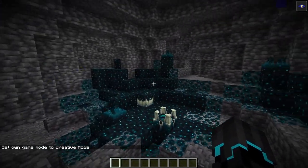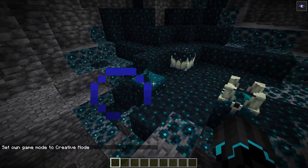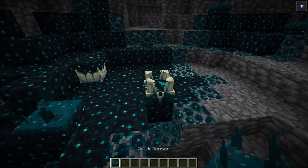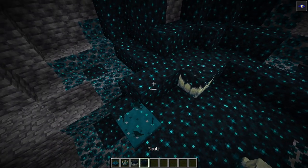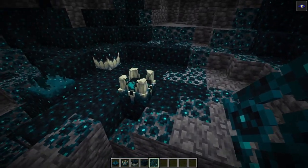These are spots that you might find underground when you are out caving. As you can see, they can contain quite a few blocks. Some of the blocks we have here are the sculk sensor, the sculk shrieker, the sculk catalyst, and then we have the normal sculk stuff and sculk vein.